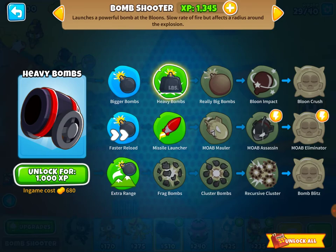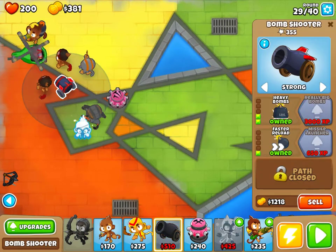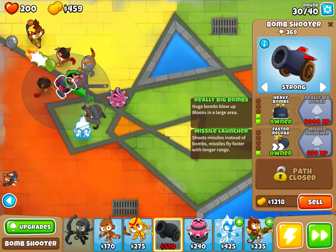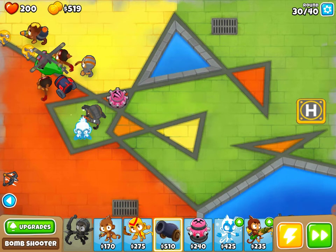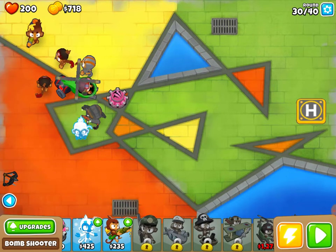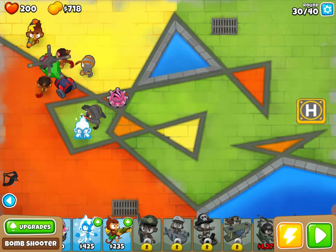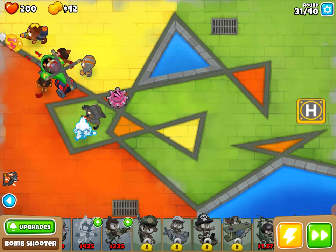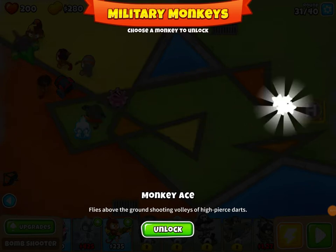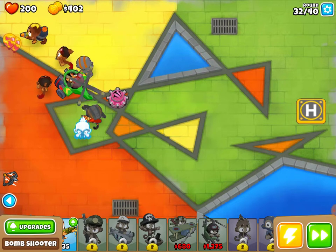We've got some new upgrades. Let's check out the cannon upgrades — Heavy Bombs and Missile Launch. Let's get Heavy Bombs since we haven't seen that one before. For the helicopter, we can get Bigger Jets, Faster Firing, or Quad Darts — I'm going to get Quad Darts straight away and Faster Firing as well. They cost 680, that's a lot of money but it's probably worth it. Now with Quad Darts we can really melt some bloons. Level 8 — I'm going to get the monkey ace because I also like the monkey ace. It's actually quite cheap — that's interesting.